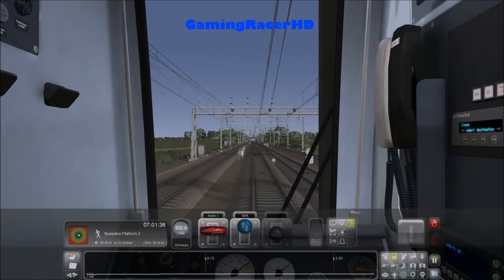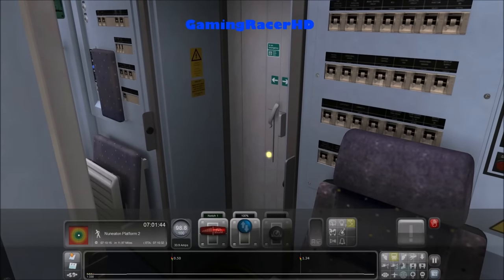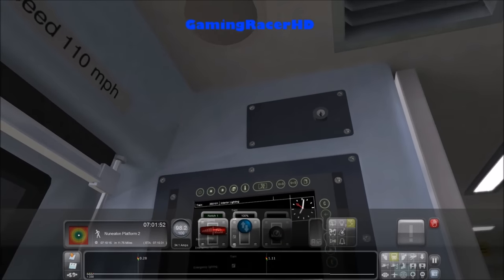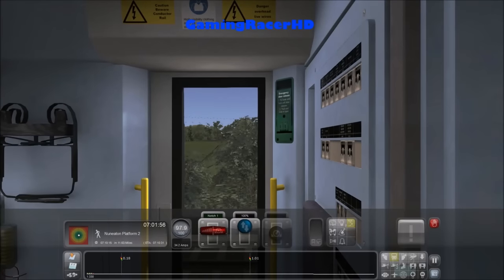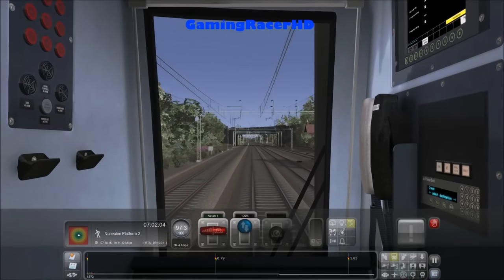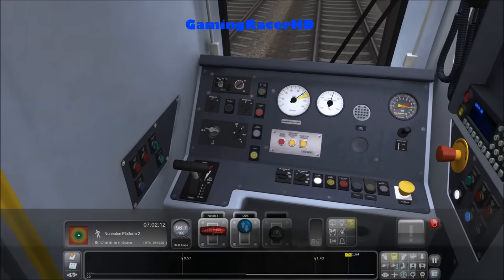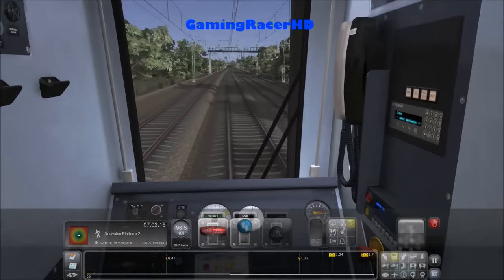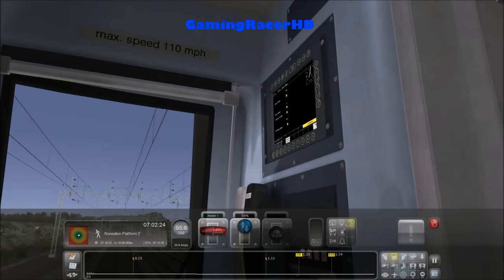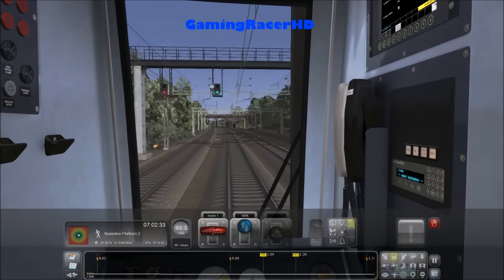We're speeding a little bit — let's try not to speed. You can open and close the doors from here. It's a pretty detailed cab. Maximum speed 110 miles an hour. Speed limit is going down to 75. This train does have faults — the screen on the right side will tell me if there's a fault and how to fix it. I don't think it's scripted in this scenario but I haven't played this before, so it might be.